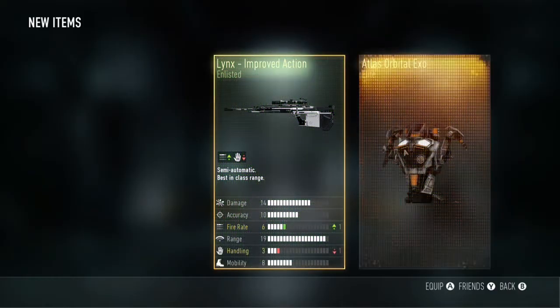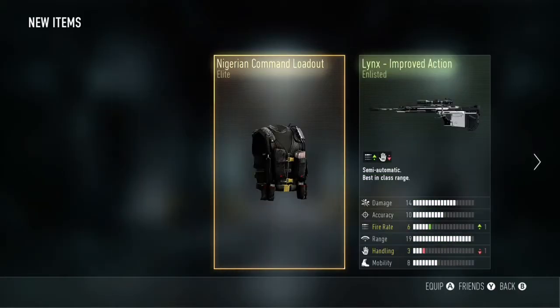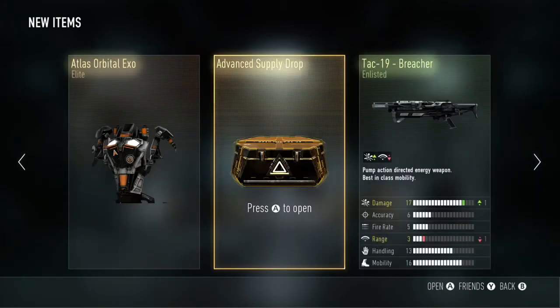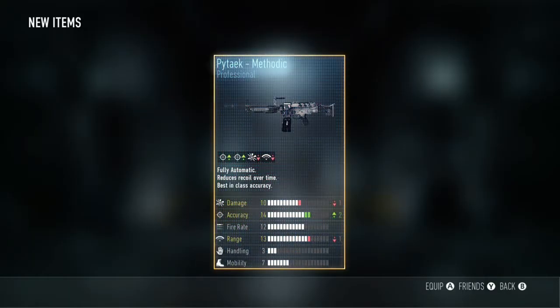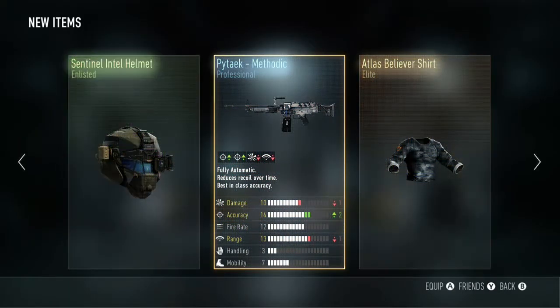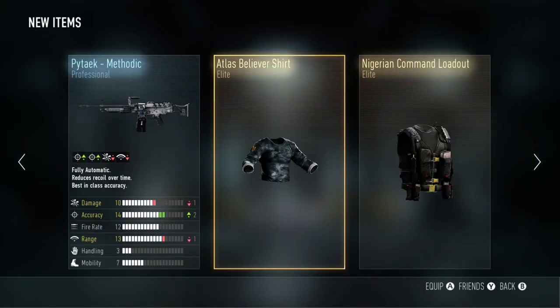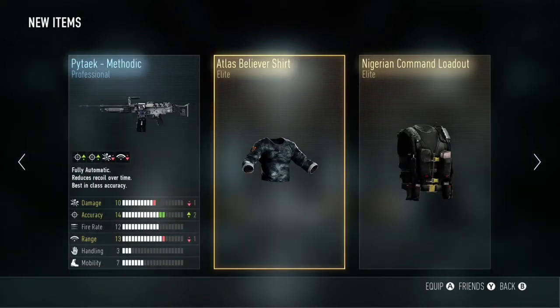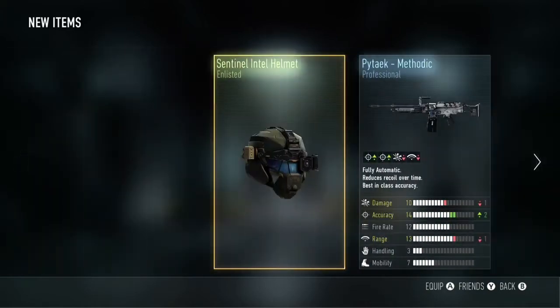The Whiteout Helmet makes your head look huge — I really wouldn't want to get hit whilst wearing that. Another double Elite drop, but unfortunately I had the Atlas Orca XO and the Modering Command 4. This was a new one for me though — the Atlas Believer Shirt. So we've done quite well for Elites from these drops.